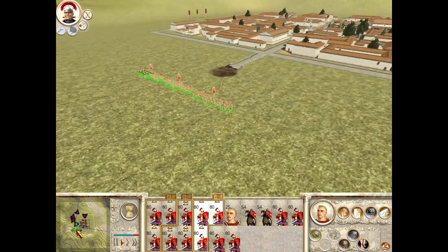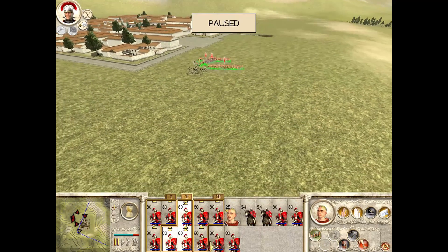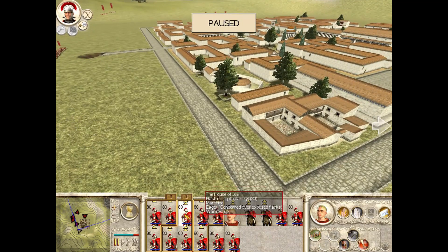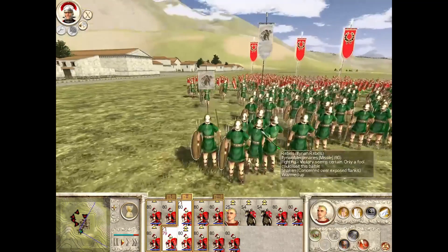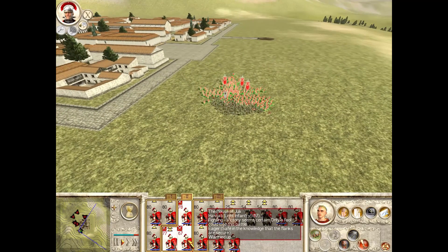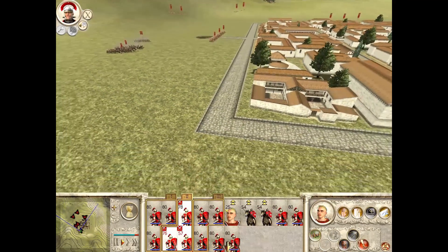Wait - did I just see a unit outside the town? Yes! It's a bunch of... are those peasants? No, they're mercenaries. Well let's use our three units to annihilate this one unit, and then let's hit them in the rear with the cavalry. The cavalry are too far away - they're probably not going to get there in time, but doesn't matter. I'm surprised they've done that. To be honest it's pretty suicidal because these are skirmishing units so they shouldn't fare that well against my Astarte. Here comes the cavalry!